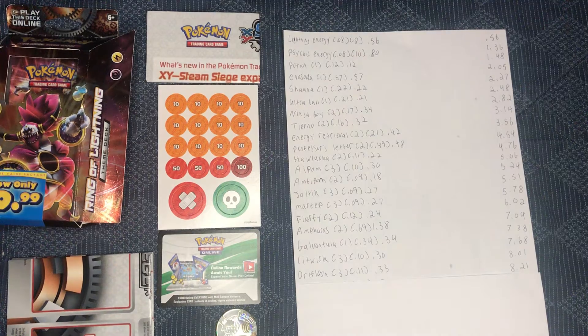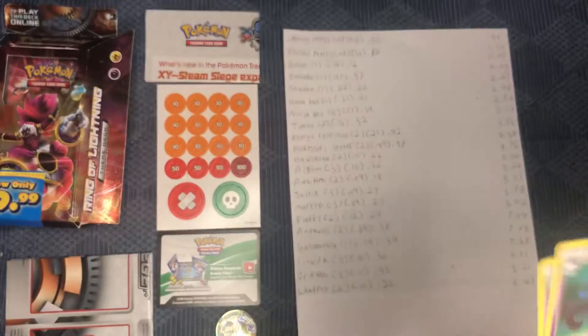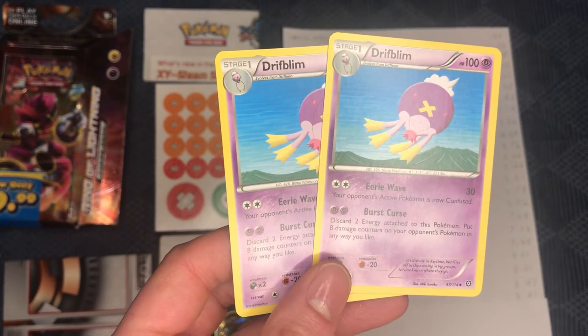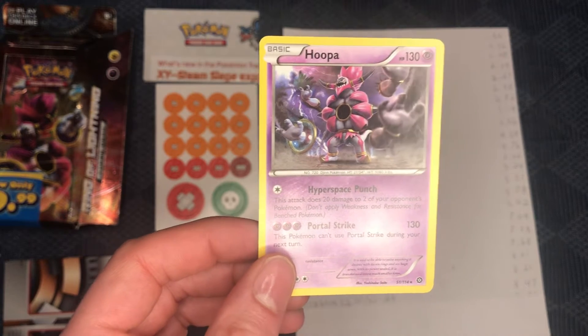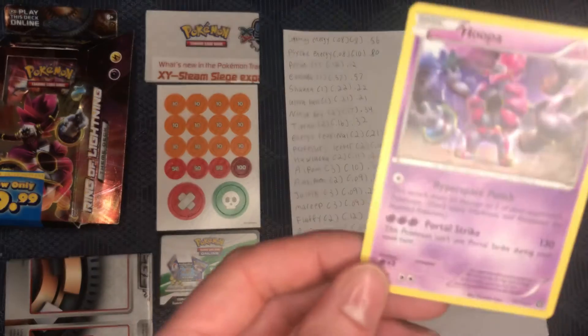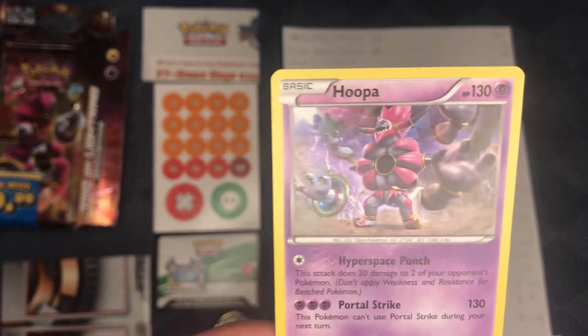We're getting really close to that $9.99 mark. Let's hope we're able to beat it today. Now we have two Lampents, evolution of Litwick, going for $0.10 each, so $0.20 total. Now we're getting into Drifblim, going for $0.13 each at $0.26 total, on to $8.81. Hoopa — the non-evolution Hoopa — coming in at $0.34. That's not a good sign, bringing us to $8.81. So this holo card of Hoopa has to bring in some money. Unfortunately it's only $0.38, so it's only $9.19 that we made off this.